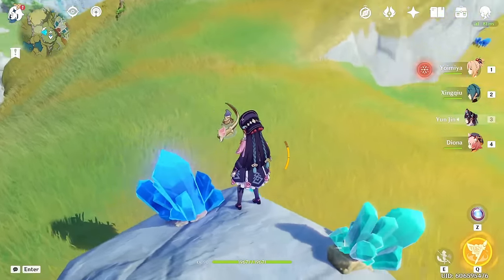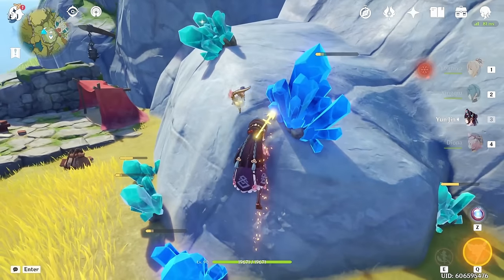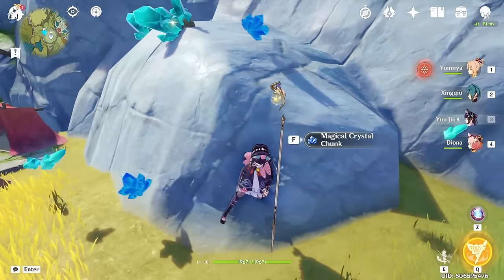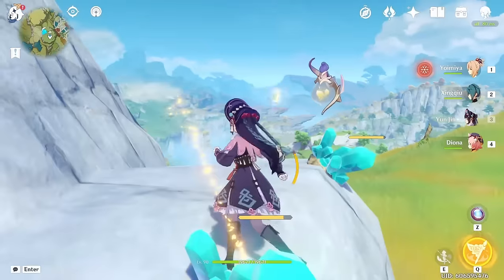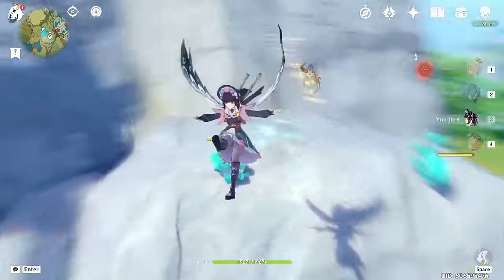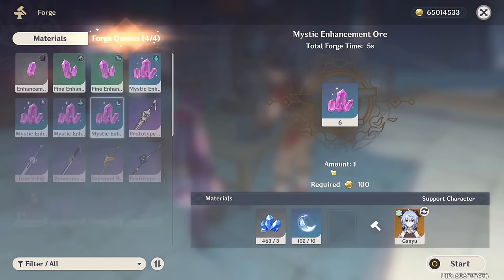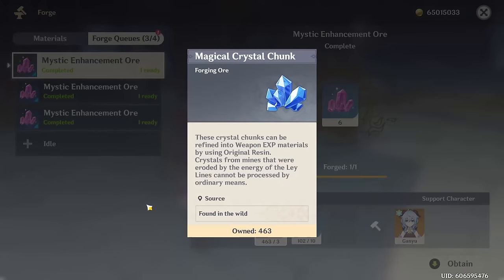Next we have Magic Crystal Ore. These appear on the map every once in a while in various fixed locations, and you basically harvest them to use with resin to create weapon XP crystals. They're here if you need it, but it's just more worth it to use the crystal chunks instead, because using resin on weapon XP crystals isn't really worth it. For demonstration purposes, I'm going to craft it four times just to show you it's completely useless. For 10 resin and 3 Magic Crystal Ores, you can get six of these. I don't really think it's worth it. Magic Crystal Ore — forgotten about, people don't care.